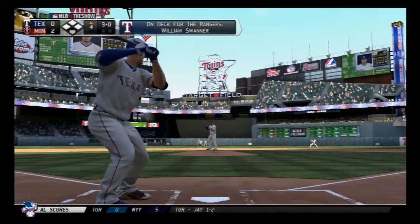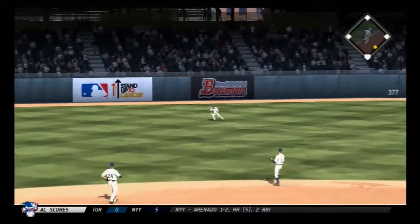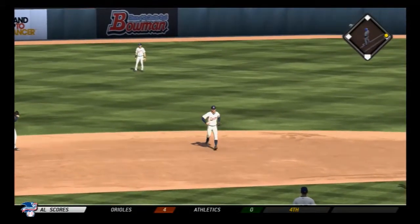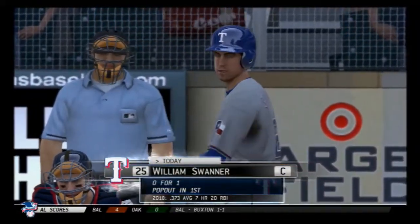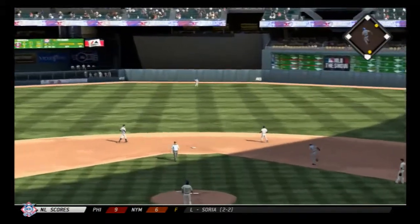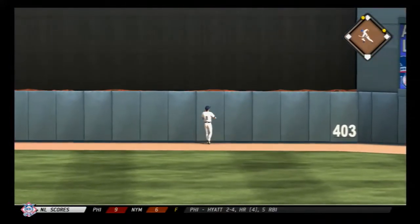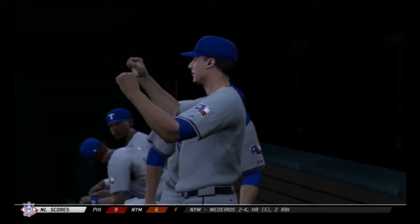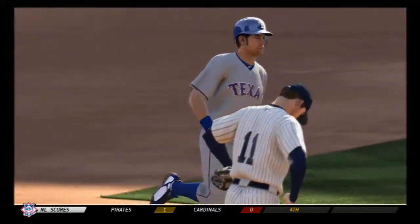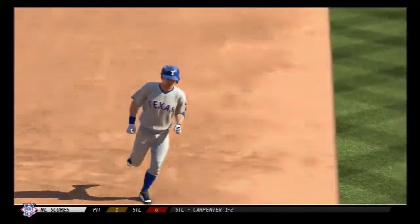Giancarlo Stanton steps in, and they're going to have a leadoff base runner here as the fastball is lined into left for a base hit. William Sawyer follows. He grooves the fastball there — this is hit high and deep out to straightaway center field and out of here! A two-run shot to straightaway center, eighth home run on the season for him, as the Rangers are back in business — they tie it at two.